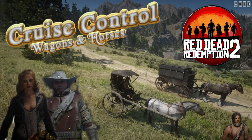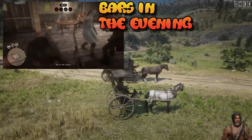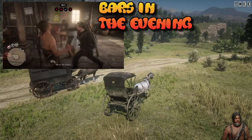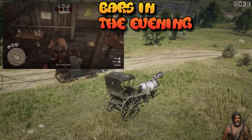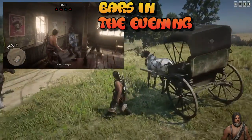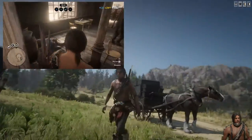Hello fellow viewer, QC Warchief here in Red Dead Redemption Online 2. Today I'm talking about cruise control. It's possible to use cruise control on both wagon and horse, but it works a little bit differently. Every time we play, you guys know that we have to spam A or hold A on a regular basis in order to drive our horse around, and we do have a lot of distance to ride.